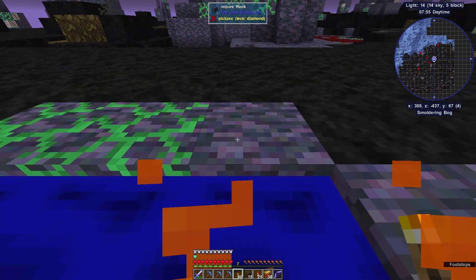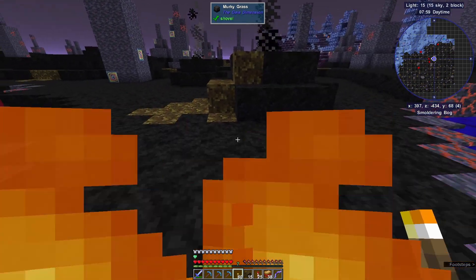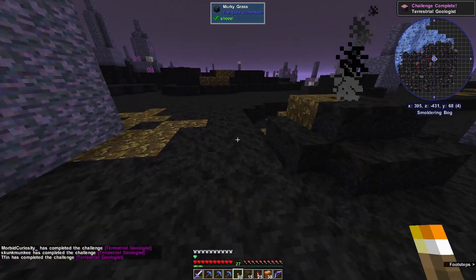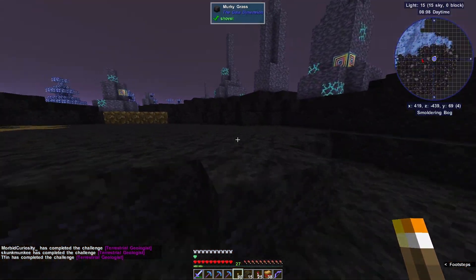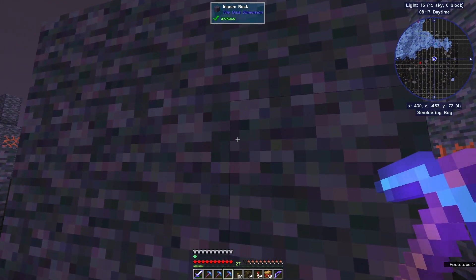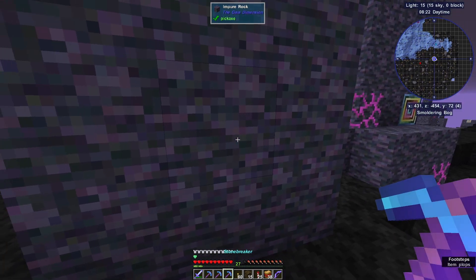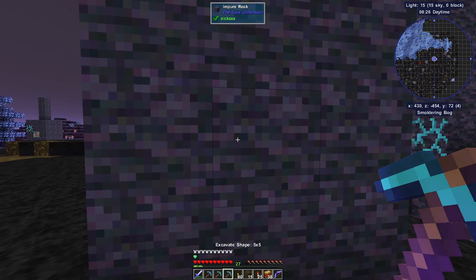Why do I have protection with leather boots on? Go away leather boots - wait wait wait wait, what? Yeah, you did it! I don't know why I'm so happy about this. While you're out there fighting, see if you can find some of the corrupted wood.